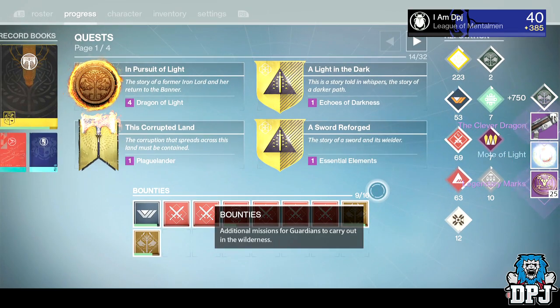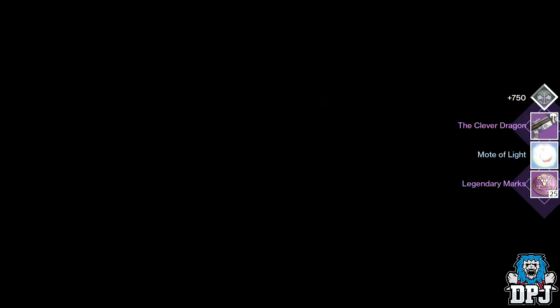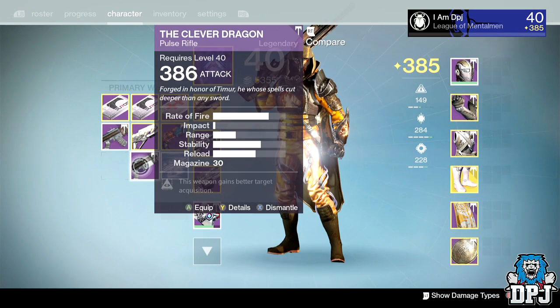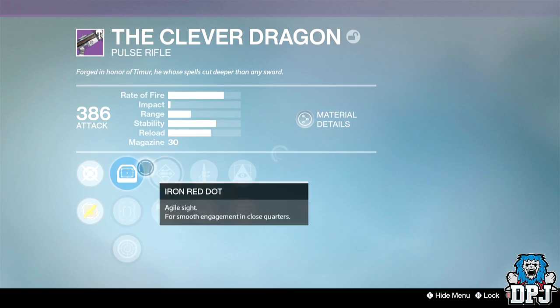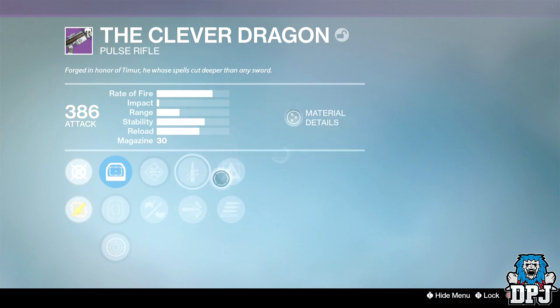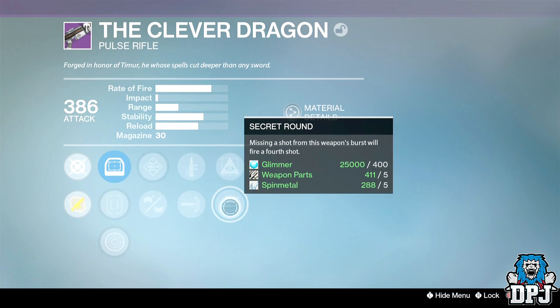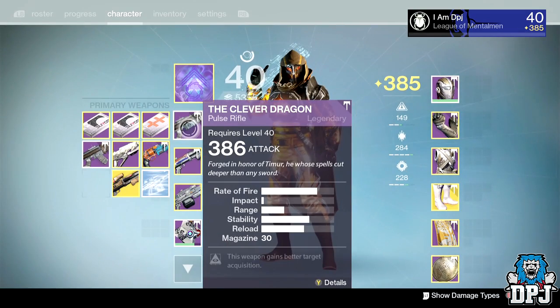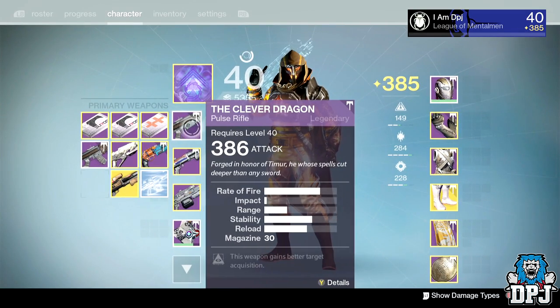From the Iron Arsenal bounty I got the Clever Dragon dropping at 386 attack — this is the pulse rifle and it is absolutely amazing. I've already made a video showing it in action, linked in the description. It dropped with Iron Red Dot, a choice between Send It or Hand-Laid Stock, Quick Draw or Armor Piercing Rounds, and Hidden Hand or Secret Round. A great weapon with a great roll — definitely one to look out for.